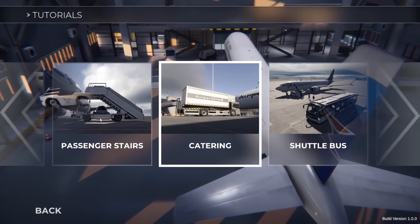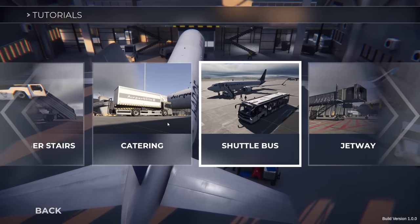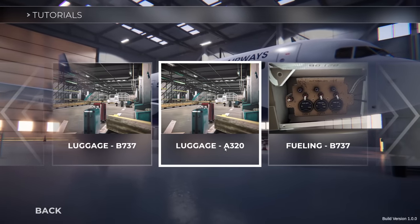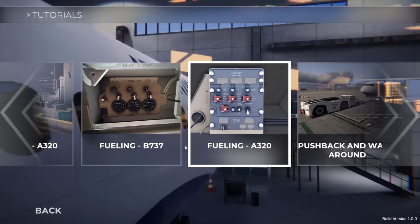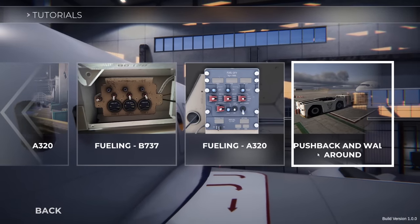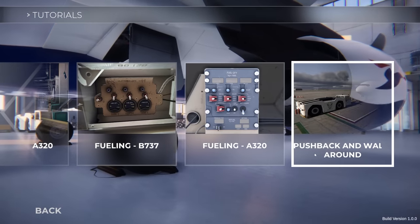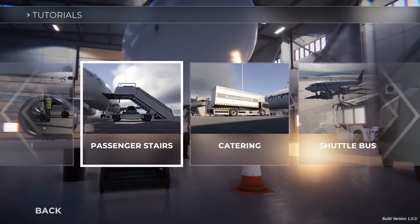There's also the passenger stairs, jetway, and shuttle bus which all work together, as well as the catering truck to get food on and off the aircraft. Luggage is handled differently for the 737 and the A320, and the same goes for fueling. The APU is kind of similar but a little different, and then there's pushback — the last thing you do before the aircraft departs. Pretty cool differences between the two aircraft.